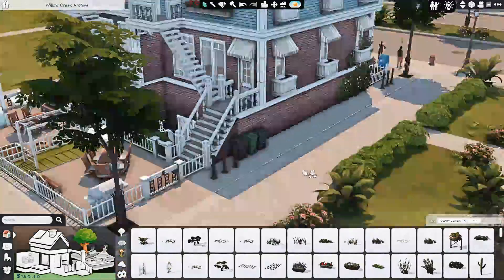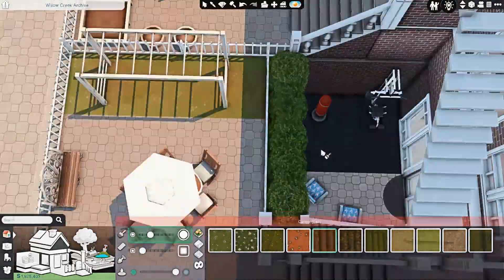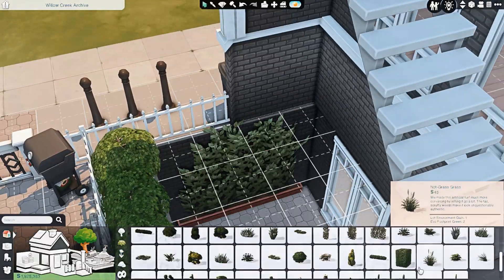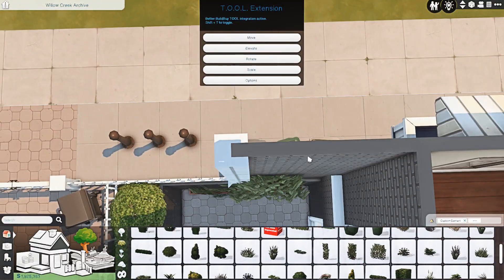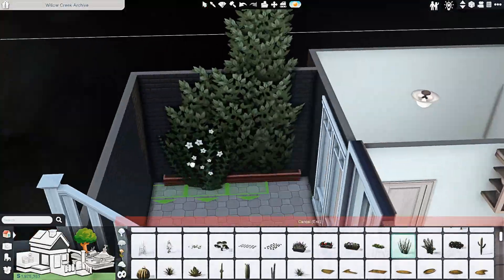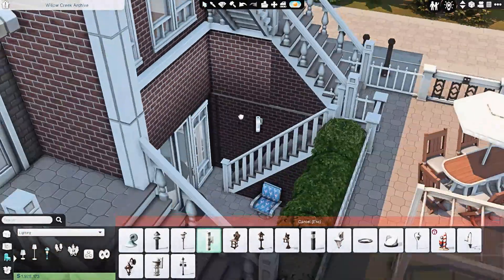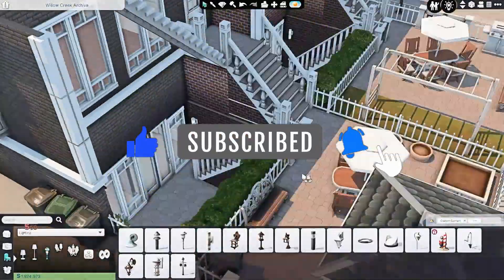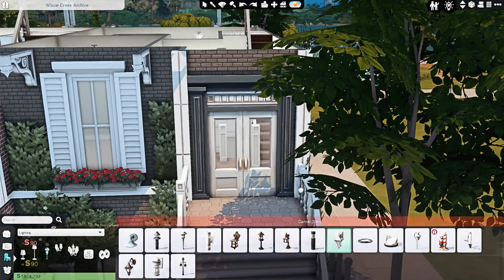I based the backyards on the sims I'm going to have living here in my save. Obviously if you download this from the gallery you can change whatever you want. I also want to mention the back stairs have that annoying staircase railing glitch — the railings aren't showing no matter what I do. I did put railings on them but they just won't show up due to a current glitch. There's nothing I can do apart from completely redoing the layout, which I was not going to do.